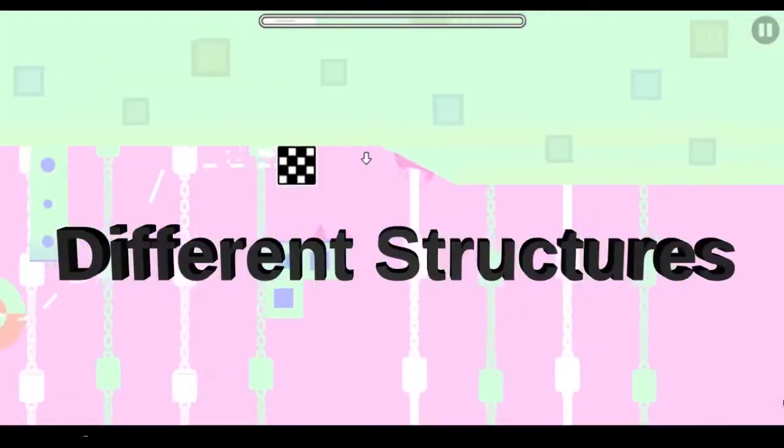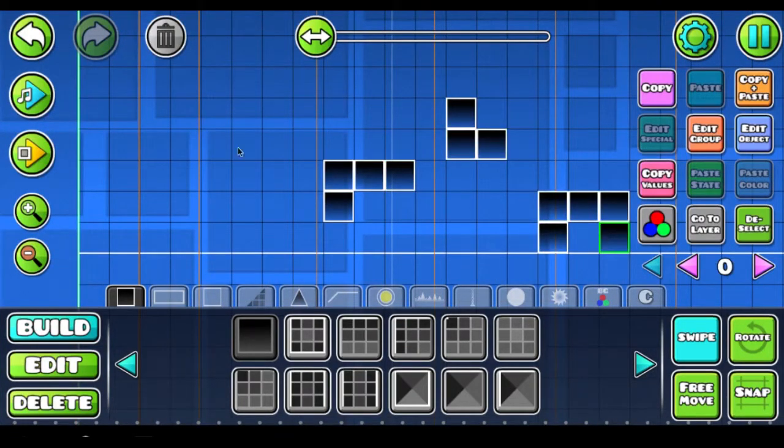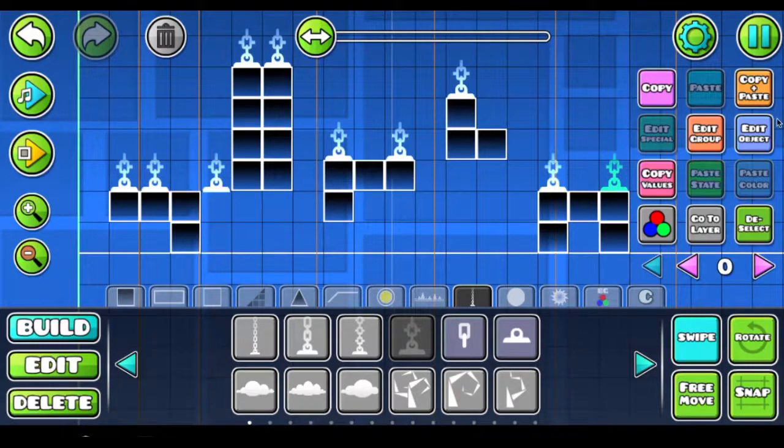Tip 6: Different Structures. This trick is helpful to use. You can see how the level part will look in some aspects and you can change the style accurately. It will make the creating process easier because you have standard block structures you want to use.